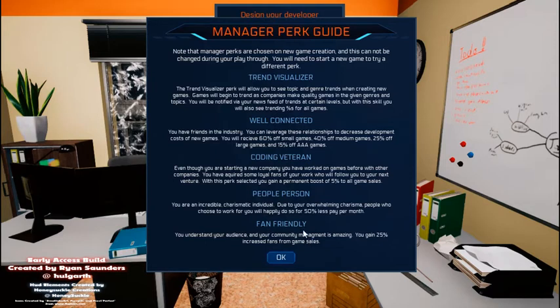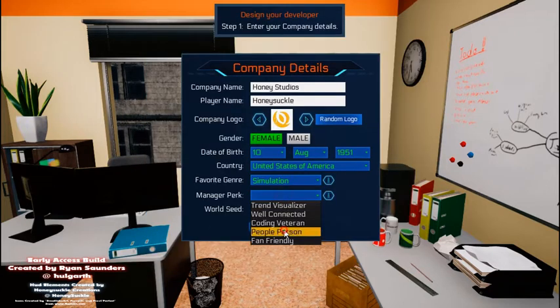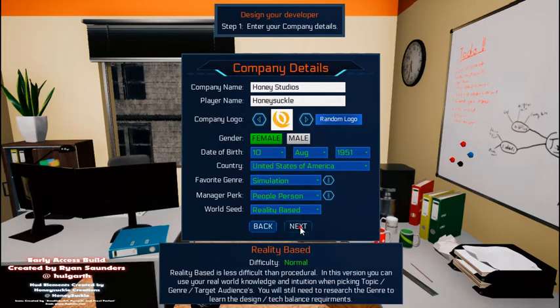So we are going to go with — let's see — I like Coding Veteran, People Person, and Fan Friendly. This just kind of stresses me out. I do like seeing the extra information, but we're going to go with People Person. Why not? And we'll go reality-based. So we'll start.